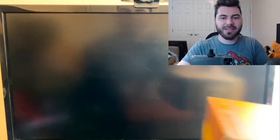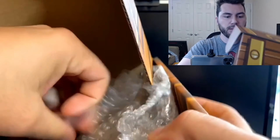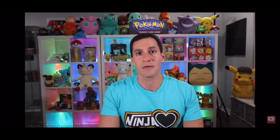We'll move into our second box, which I believe should be the same exact contents. Same exact thing — three Battle Styles packs and a Leonhardt Ninja Pack. The Ninja Pack is because he was on American Ninja Warrior, which is pretty cool.